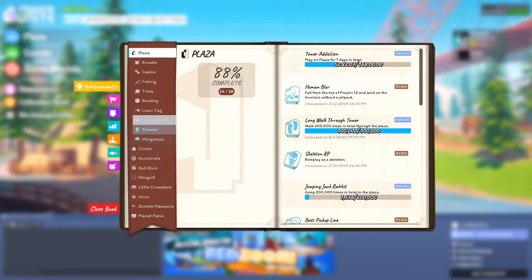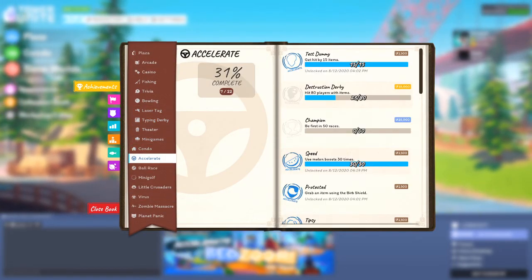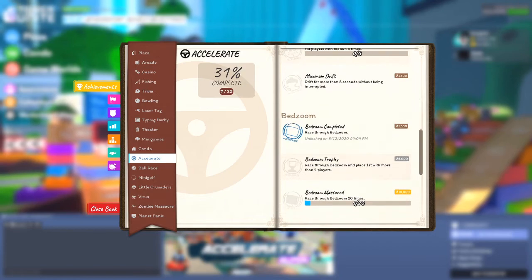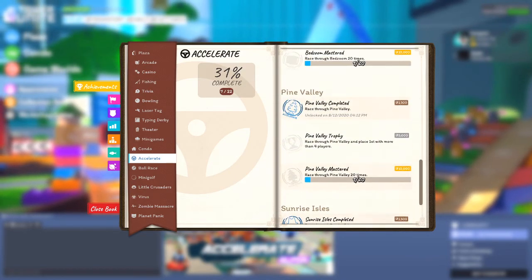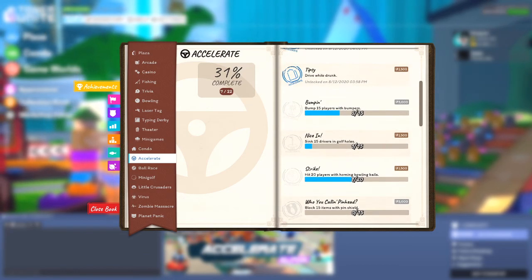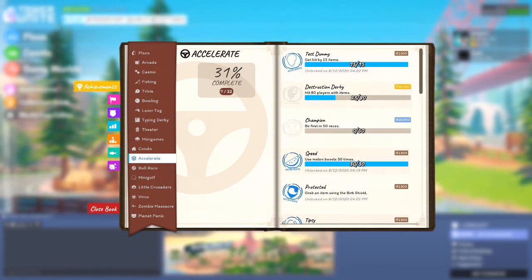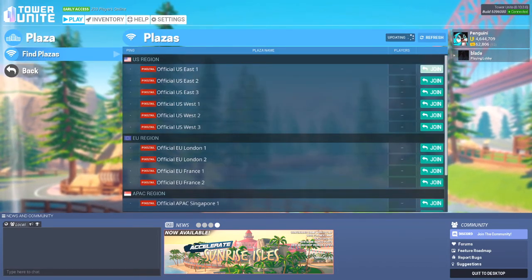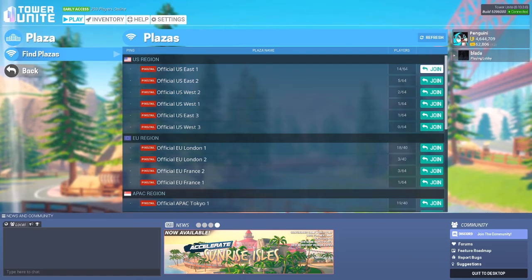Let's look at the achievements first for Accelerate — nothing crazy, just seven of them. Hit people with items, be first in races, be in races with four or more people and get first place depending on the map, and play everything 20 times. Really basic stuff you're probably naturally going to get over time.